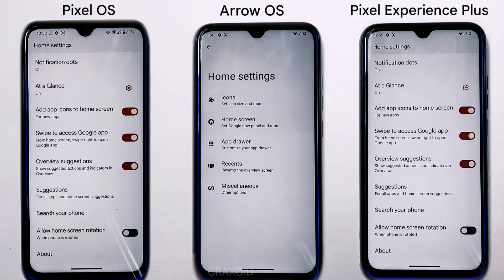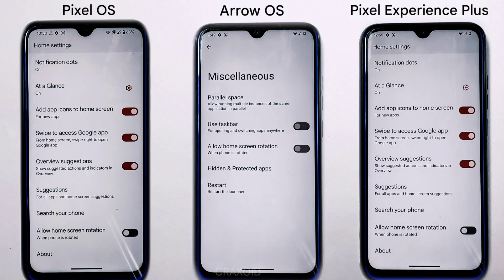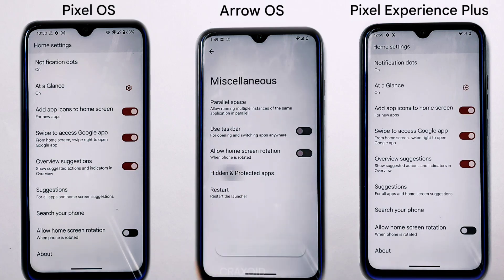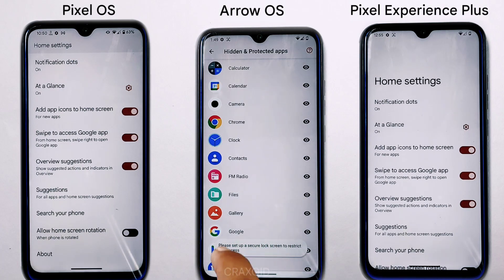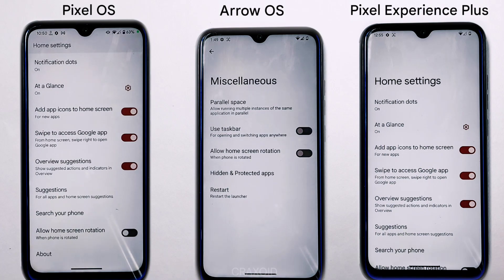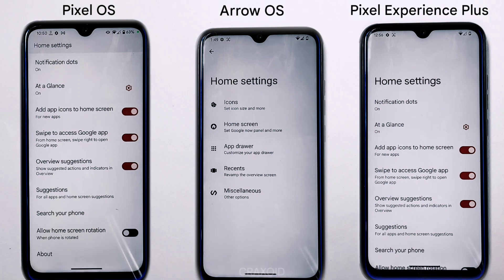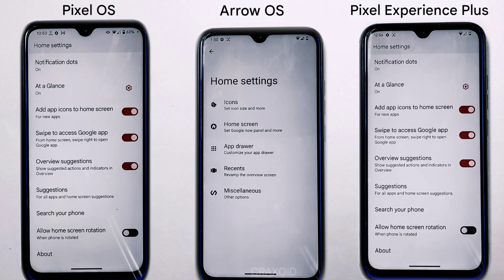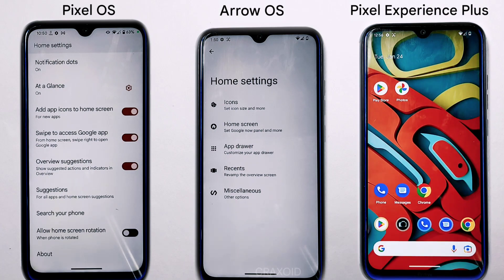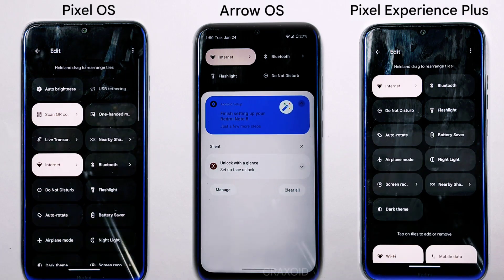In Arrow OS, you also have access to additional features like parallel space, access taskbar, and the ability to hide or protect apps. While Arrow OS offers a more unique and customized experience, Pixel Experience Plus and Pixel OS offer a more familiar and traditional Android experience.